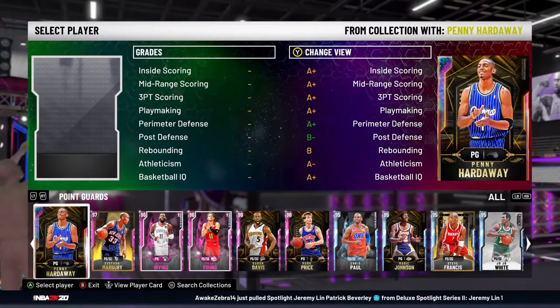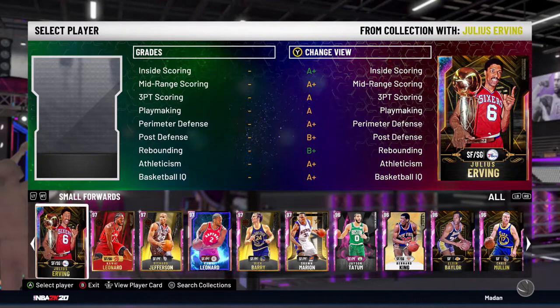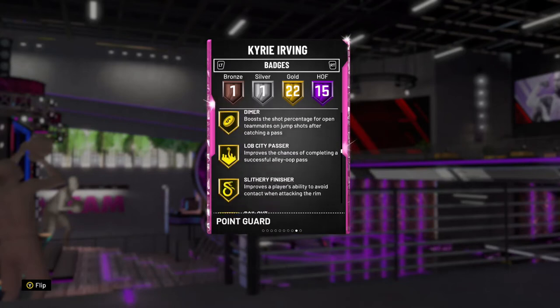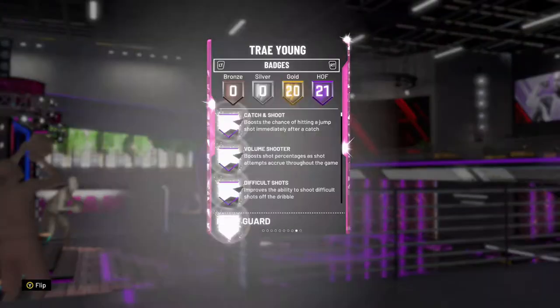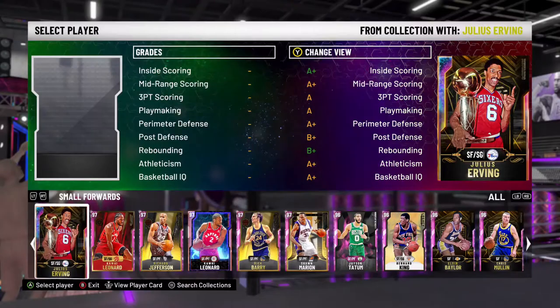So in today's video, we're here to do one thing. We're going to try and prove DBG wrong. Is it possible to win a game of MyTeam Unlimited with zero players on the squad having clamps? No one can have the clamps badge at any level. We're going to put together the best possible lineup with the best cards in NBA 2K20 MyTeam that do not have clamps.